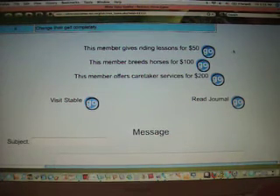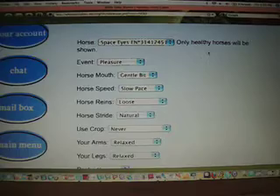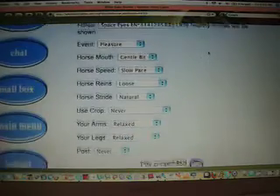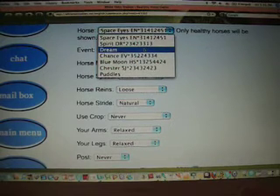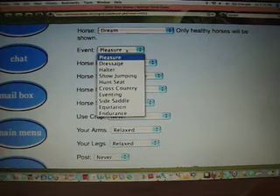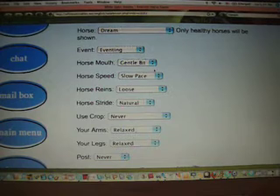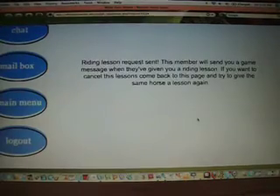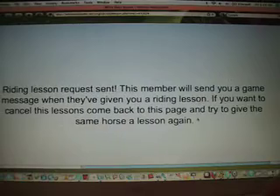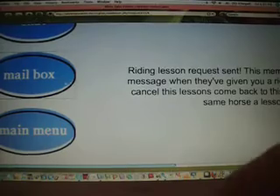This shouldn't be too hard on your bank account. Click Go. You come to a page that looks a lot like when you're entering a show. Just like when you're entering a show, leave all this blank except you pick your horse — I'm going to pick Dream — and you pick the best event. For my horse it was eventing; put in whatever it was for your horse. Leave all these blank and go down to the Go button. You'll get a message which tells you that you'll get a game message when they've finished with your lesson. To check your messages, look right over here in the mailbox.